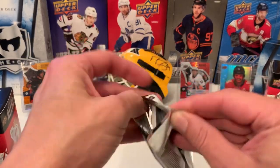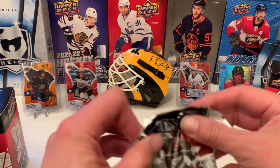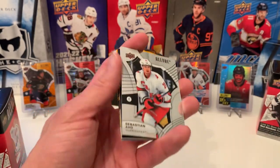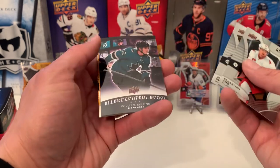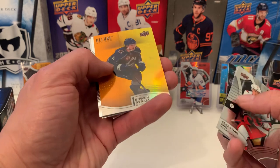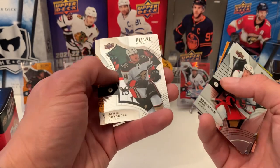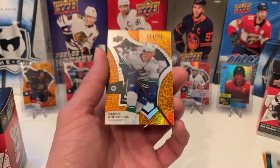Last pack for the Target retail — again, $25, that's not bad of a price considering you get these Parallel rookies. We finish with Aho, Feshikov, William Ucklin. An orange-yellow Bowen Byram. Jamie Drysdale Rookie. And we finish with a Leopard of Vasily Podkolzin.